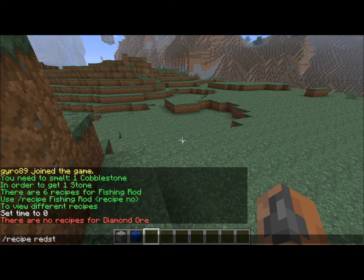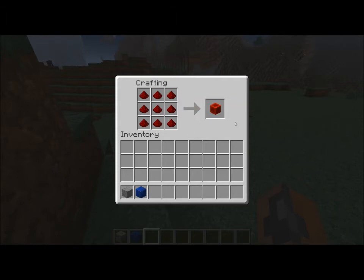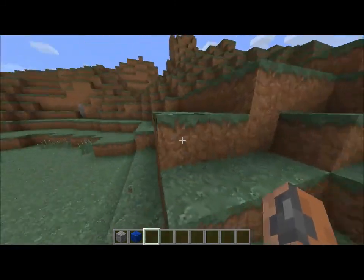So if I put in redstone block, it will show me the recipe for redstone block. It just pops up a little GUI with the recipe and has the block. It just shows you how to make it — really useful.